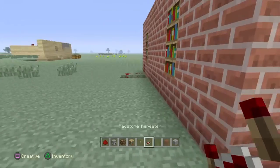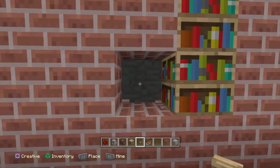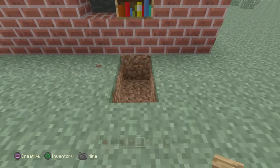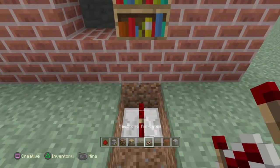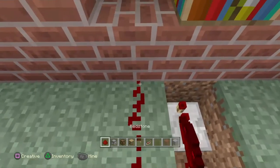Now we got to come to the back and the back is very simple too. From right here, you're going to break a block where your button's at. Then once you break that block, break the two ones underneath here. And that's pretty much it. Put a redstone repeater going in towards this wall and then redstone everything else all the way around.